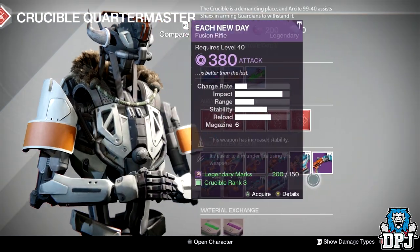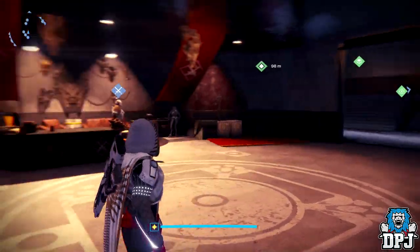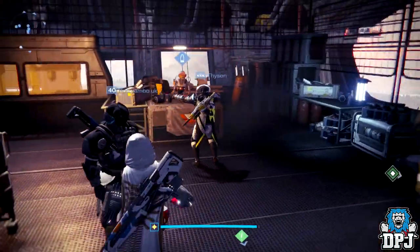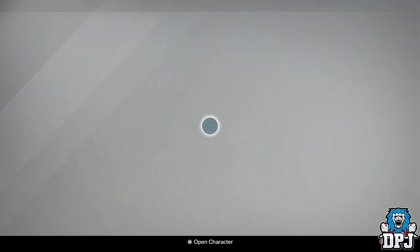That's it for the Crucible Quartermaster — there's nothing great here to be honest. Now heading over to the Vanguard Quartermaster, and surprisingly there are actually a couple of great rolled weapons right here.